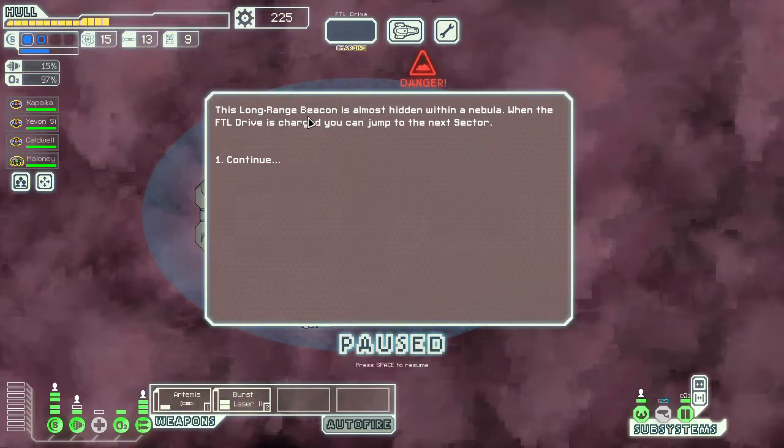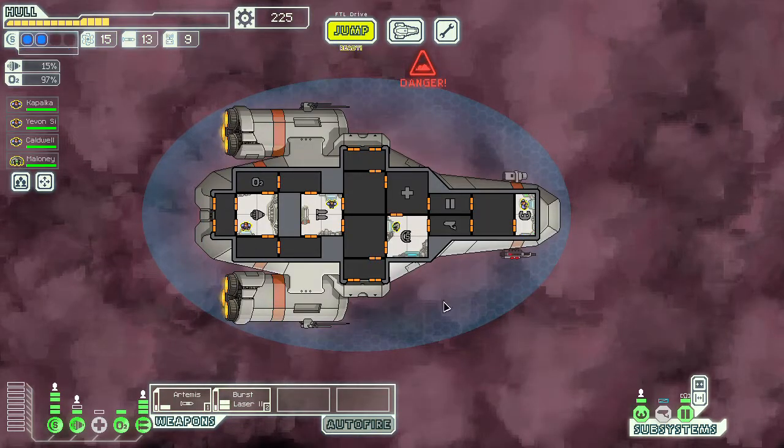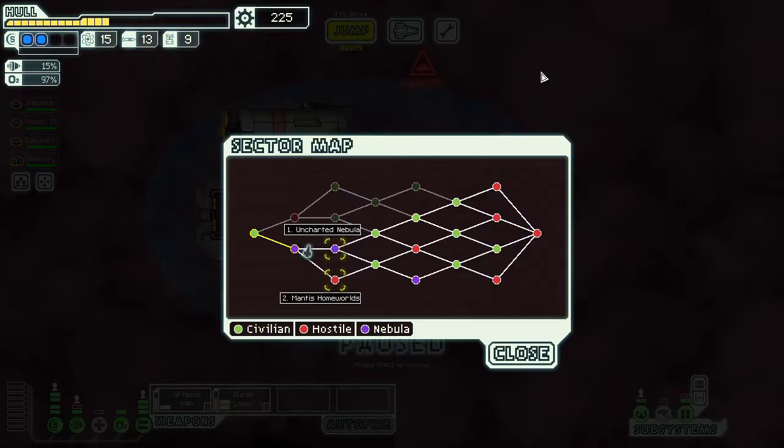The long-range beacon is almost hidden in the nebula. In nebula sectors there's typically nothing at the exit beacon. We head to the next sector — but we'll do that in the next video. I'm Toss the Goats, and I'll see you next time.